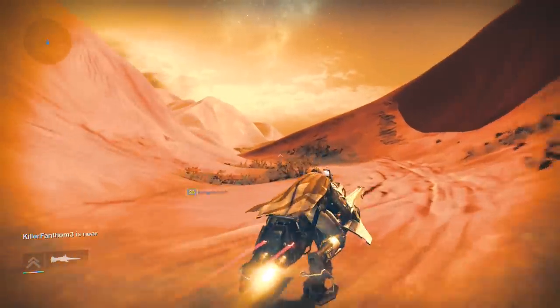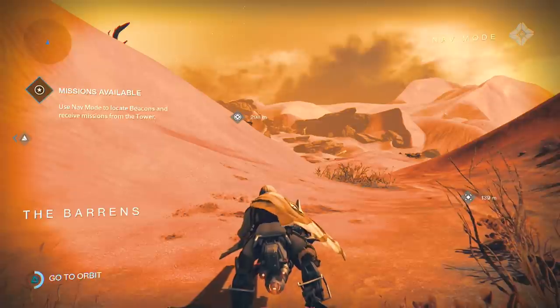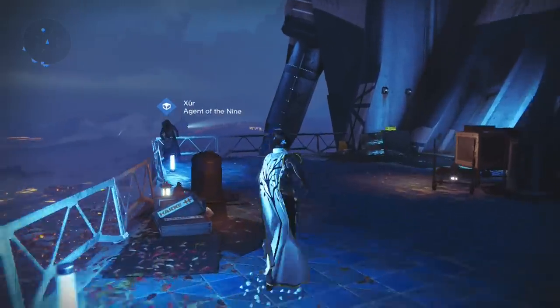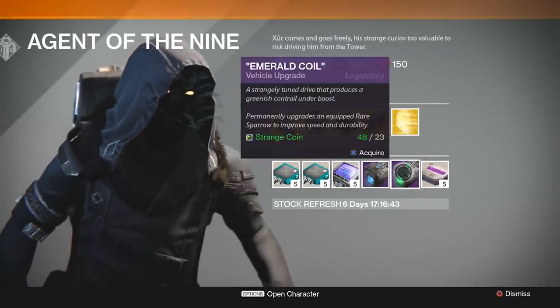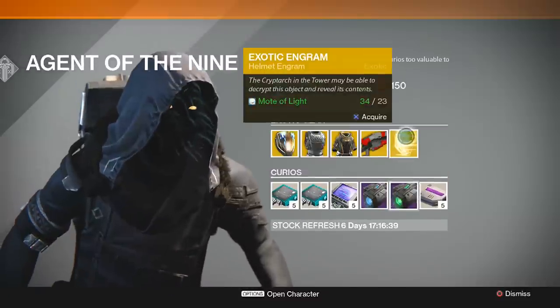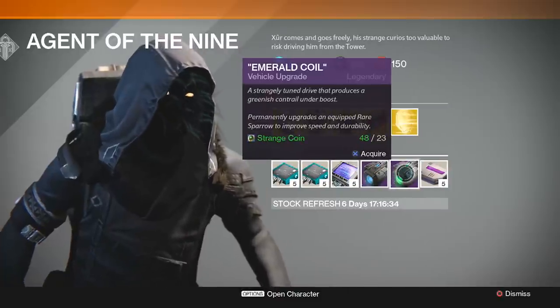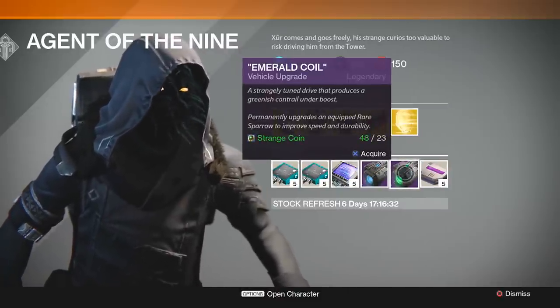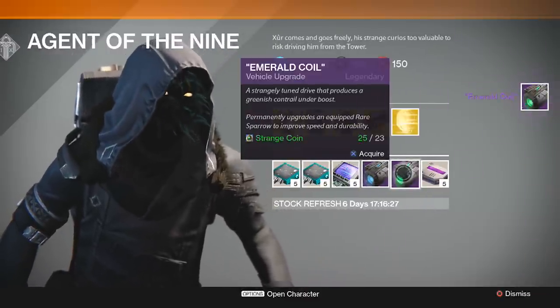I'm going to switch to my other character now, move over the sparrow, and then we're going to buy the upgrade and show you exactly what it does. We're back at Xur. I have the rare sparrow equipped on my main character. That's going to use a lot of coins, but that's okay — I have 48, so I'll still have enough to probably buy a weapon next week. Okay, we're going to buy the Emerald Coil. Done. We get a permanent upgrade on our sparrow.